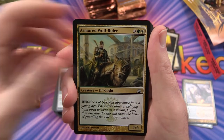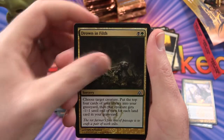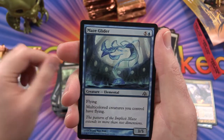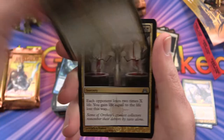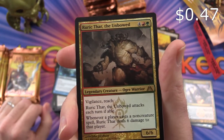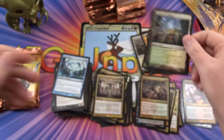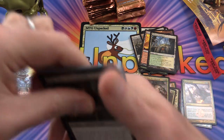Pack eight: Armored Wolf Rider, Izzet Cluestone, Rubble Belt Mazerunner, Hired Torturer, Drown in Filth, Weapon Surge, Zhur-Taa Druid, Loxodon Smiter, Maze Abomination, Maze Glider. Uncommon is Haunter of Nightveil. Unflinching Courage, Debt to the Deathless, and Ruric Thar the Unbowed — Legendary Creature Ogre Warrior. If you use this guy in your EDH deck, let me know in the comments — I'd be curious if anybody uses much of anything in this set. Selesnya Guildgate and a token.